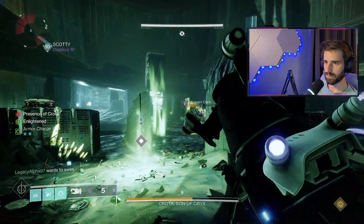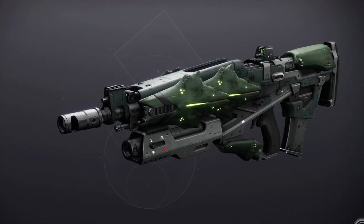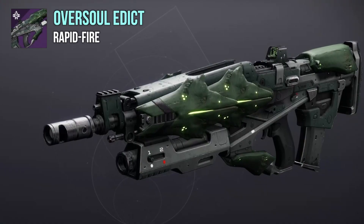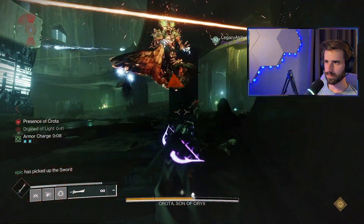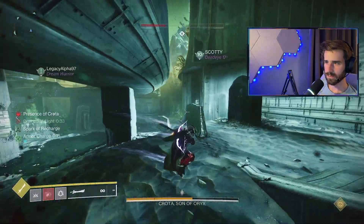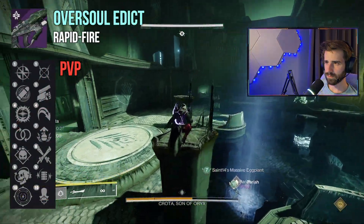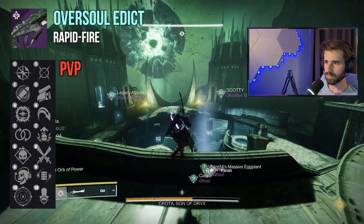Next weapon on the list is the one I'm probably most interested to try: Oversoul Edict. Just look at this beauty. A simple D1 pulse rifle with a nice touch of 'I super-glued my defeated enemies to my weapon.' This weapon is a rapid-fire arc pulse rifle, an archetype almost notorious for its competitive value in the Crucible. I'm guessing you've already thought of weapons like Horror's Least, Gridskipper, or Peace of Mind — I'm sure you've been terrorized by a number of them in the past. The good news is Oversoul Edict is not only craftable, but has the right traits in the right columns to compete with other rapid fires. And don't forget, these weapons are free.